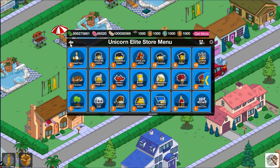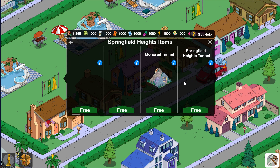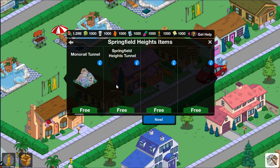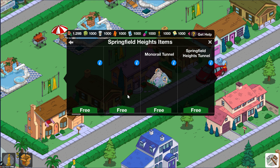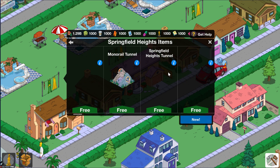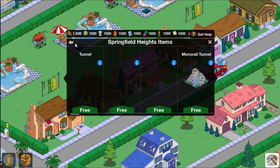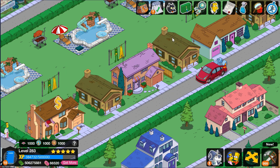That brings me to another point — I've been meaning to fix these images. They're from the game, not my creation, but I was thinking of maybe creating custom buttons where they actually show the image and the name of the item. These are just the mountains from Springfield Heights, in case you haven't deleted them.